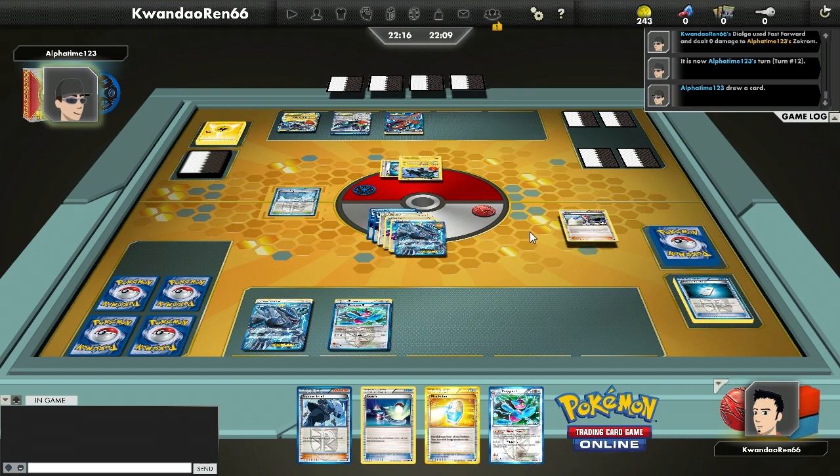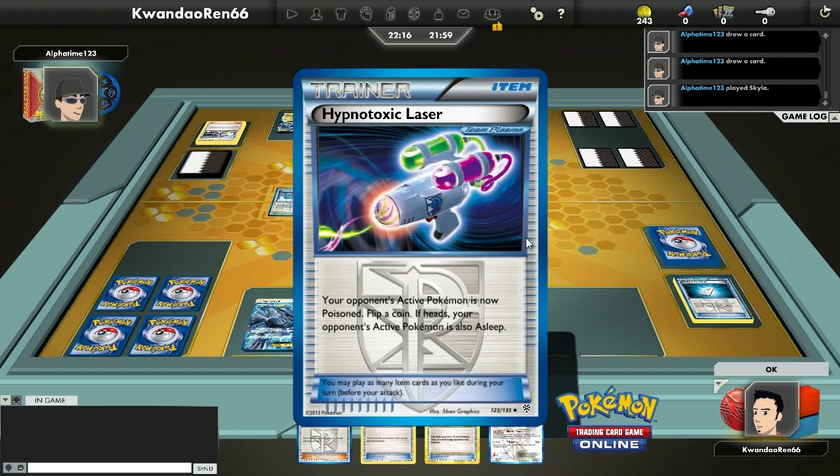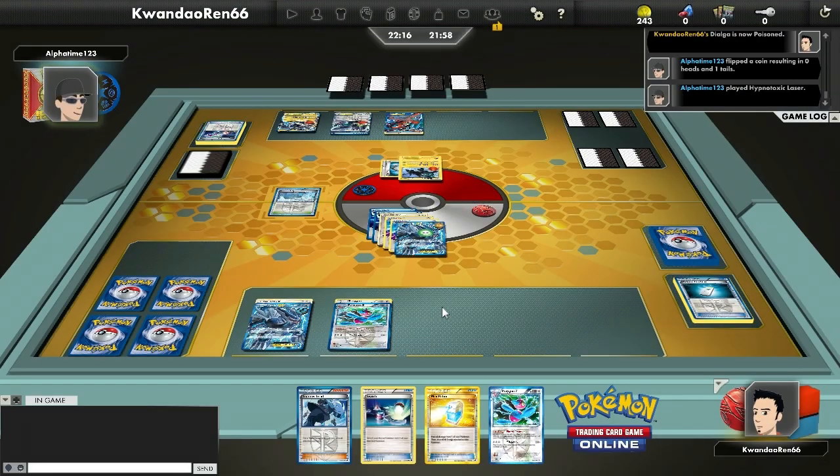It's a bit silly that I'm Fast Forwarding for zero damage thanks to the Silver Mirror, but my objective is to mill anyway. Whether or not I do damage is fine — if I happen to take all six prizes beforehand, that's cool too.